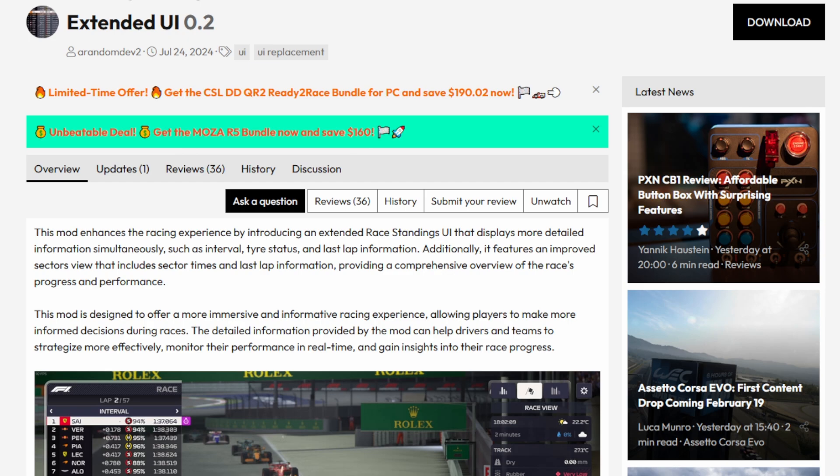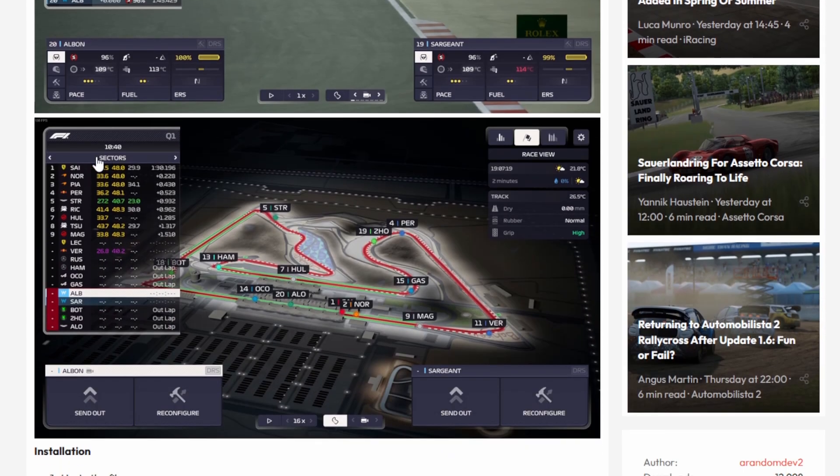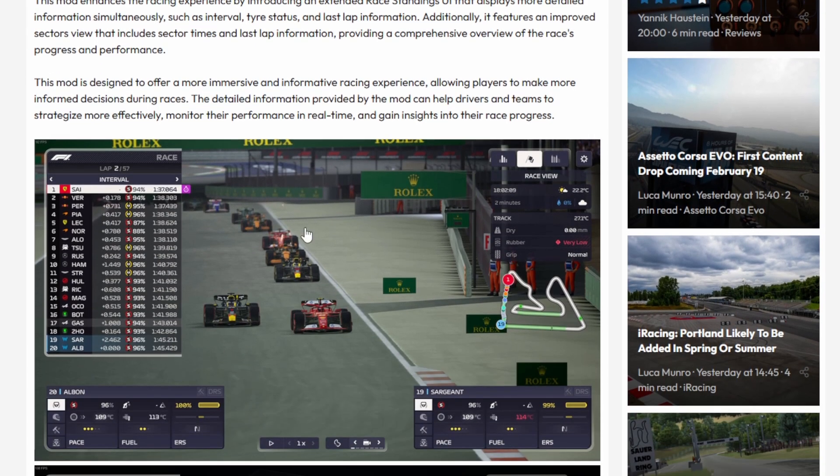The second mod we're going to look at is called Extended UI, and it does exactly what it says — it extends your UI. The main thing it does is extend the panel on the left side of your screen, which has a lot of information, and basically adds more columns and more information, giving you things that you should have anyway. It does take up quite a lot of the screen, but you get nice things like sector times in qualifying. It adds a lot of information to the left side panel. Installing this is the same as the previous one — just drop the pack file in the correct folder.